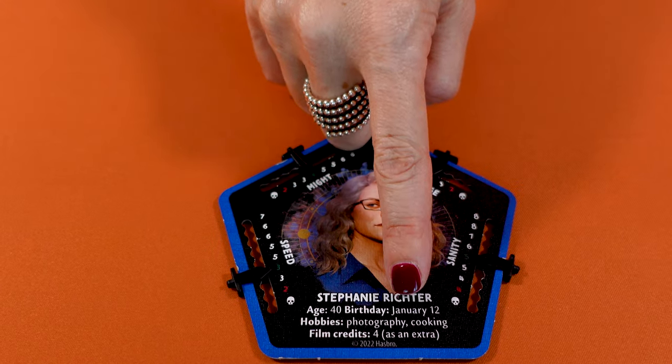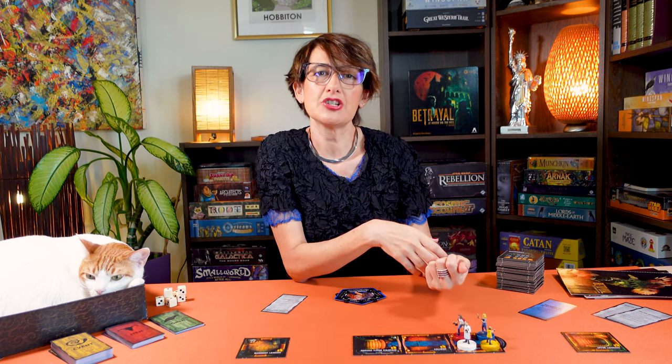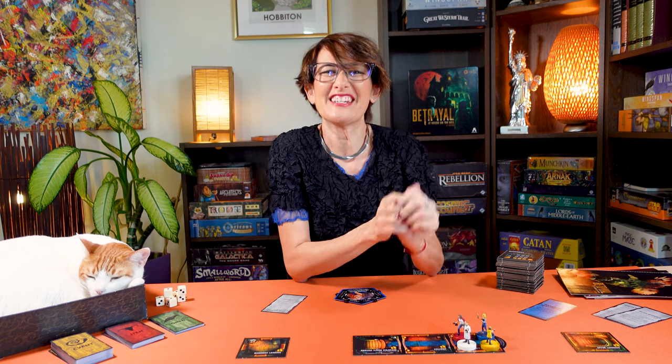Now that setup is done, you can start playing. The player who starts is the one whose character's birthday is coming up next from the date you're playing the game — your character's birthday is written on the character board. On your turn, you can take any of the following actions in any order: move and discover one room, trade item and omen cards and use them for special actions, attempt a die roll, and when the haunt starts, you can attack.